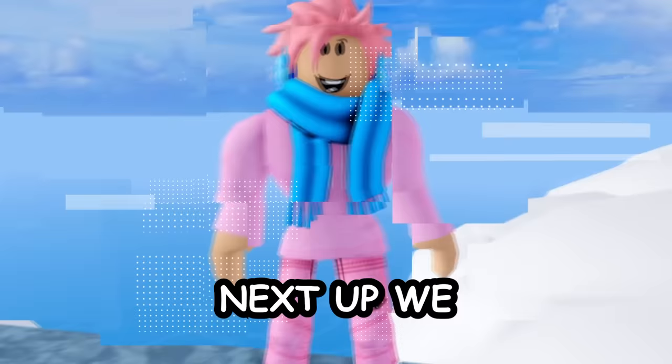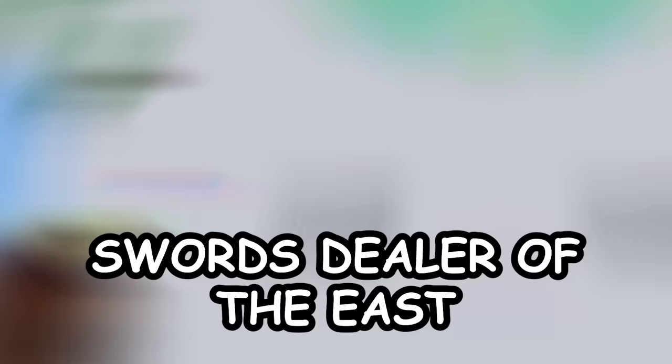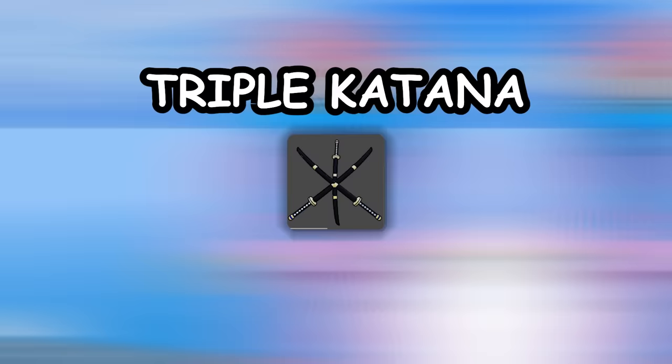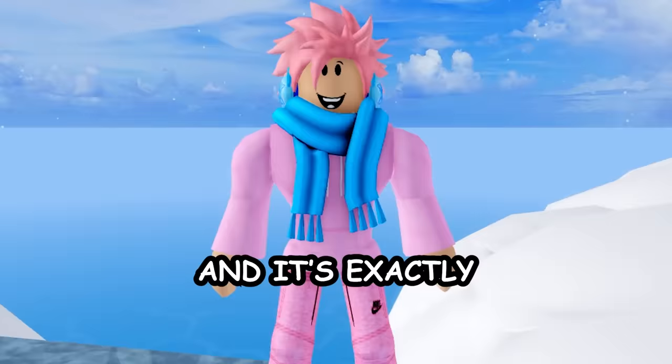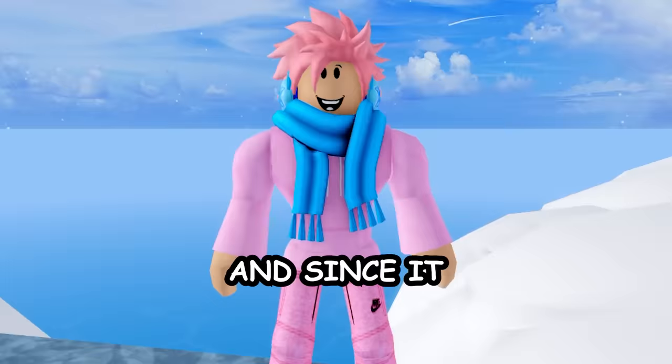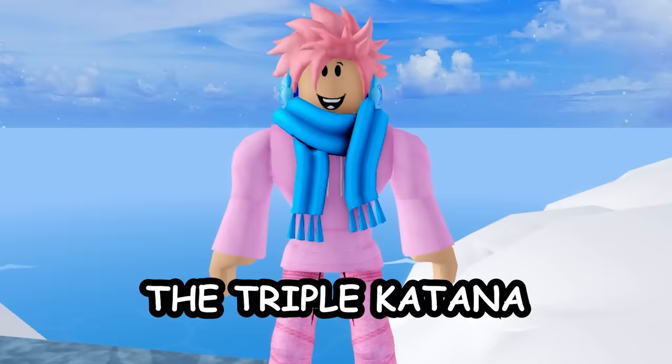Also on that island is the sword dealer of the east, who sells two swords. The first is the triple katana for 60,000 belly — exactly what it sounds like, three katanas. The second is the pipe for 100,000 belly. Since it costs more you know it's better.